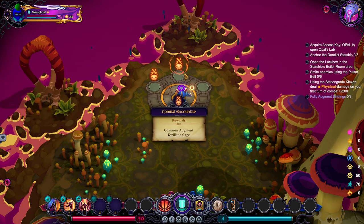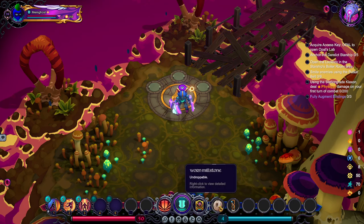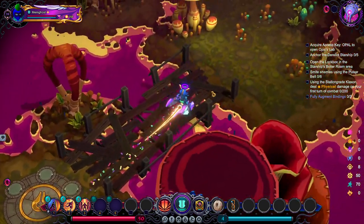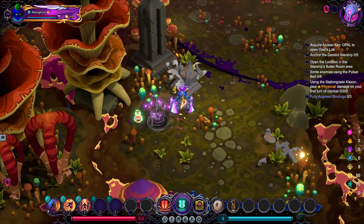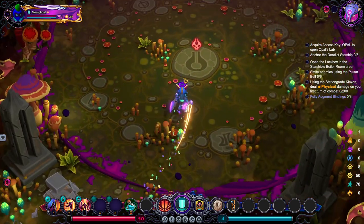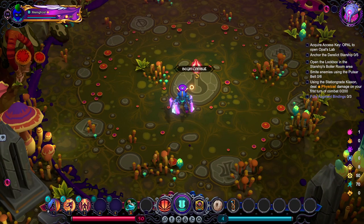I'm still gonna go quilling cage. I already have a vestige slot being taken up. It's not bad to get early vestiges if you're struggling, but quillings are typically the better choice. If you are struggling though, it's not bad to get early combat power and just replace it as you go on.